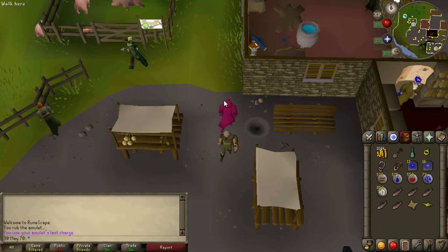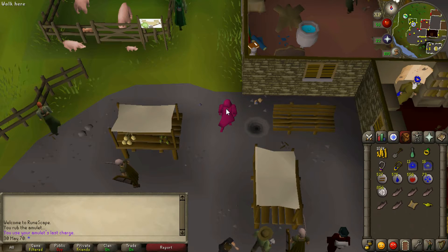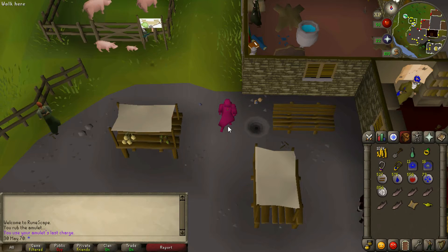Hey, what's up guys. As you may have seen from the title, this is a different type of video — this isn't the Road to the Lodge Spade series. In this episode I'm going to be going over these inconspicuous holes and inconspicuous crates, known as the hidey holes or stash units.